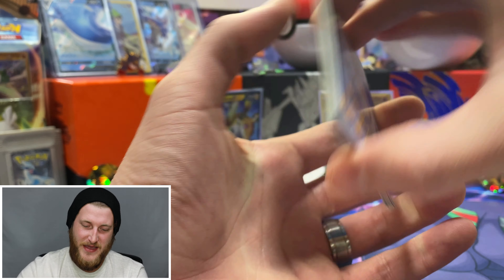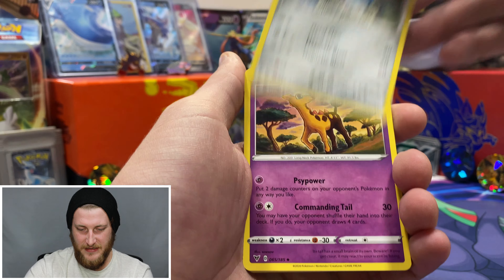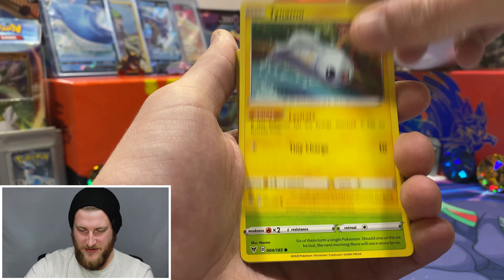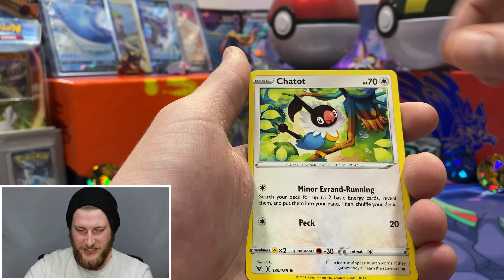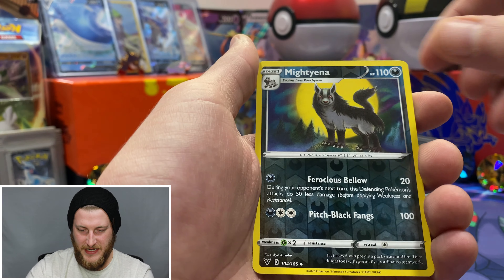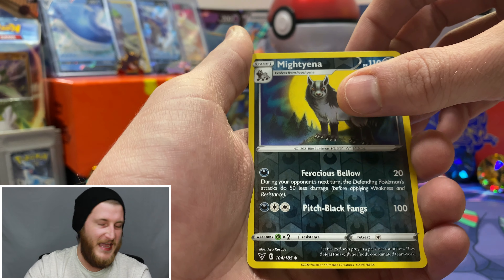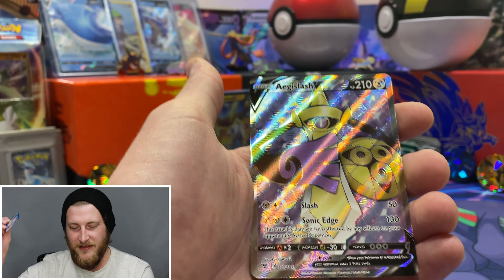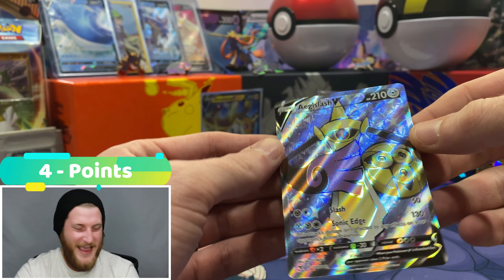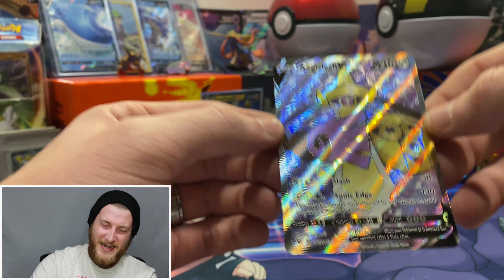Let's do this last pack. Starting off with a Water Energy, Opal, Matang, Girafferig, Whalmer, Tynamo, Exeggcute, Chatot, Clobbopus, a Reverse Uncommon Mighty Anna, and our final card for round two of the pack battle against Pokecard Collector is — very awesome — an Aegislash V Full Art! That comes out to four points because it is a full art card.